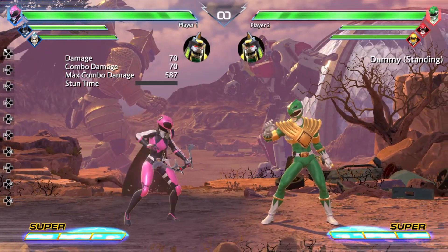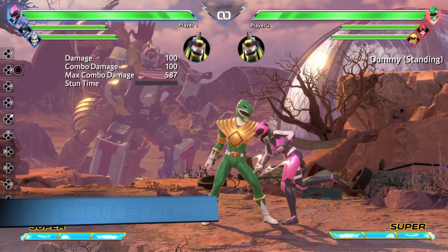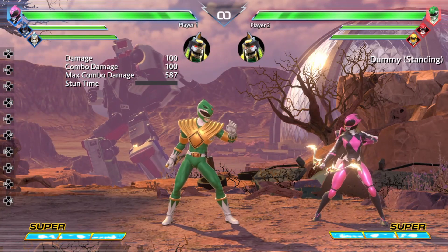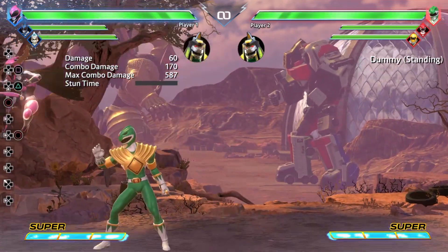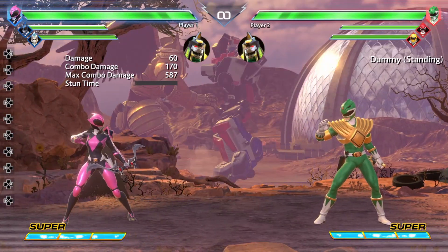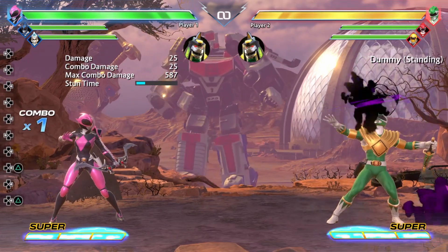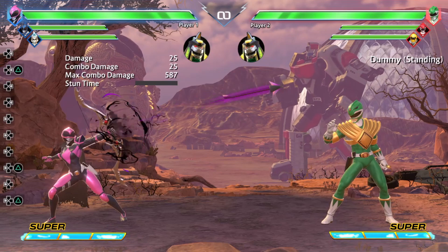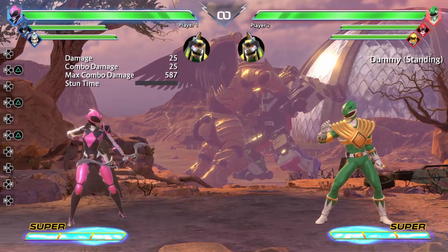Moving into her command normals, the first one is the Sparta Kick. The Sparta Kick gives you a hard knockdown, but because of the impracticality combo-wise and the fact that the range isn't so great, I don't feel like that move is really all that good. Let's talk about her command arrows. If you press forward with medium attack, she'll fire the arrows up in a parabolic arc, which I call up arrows. And then she has back arrows, which fires them at a slightly angled upward angle, just with back and medium. That pretty much does it for all of her command normals.